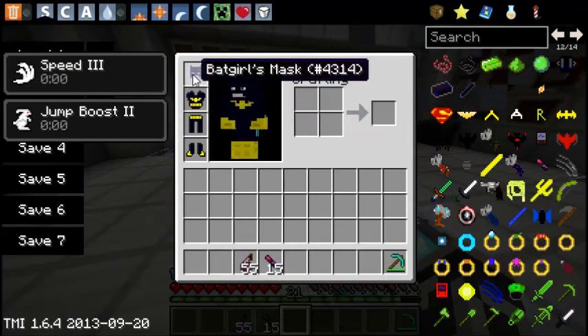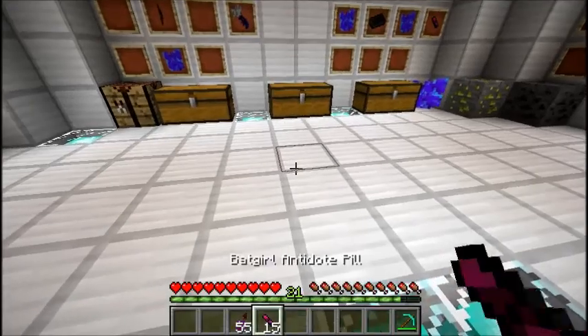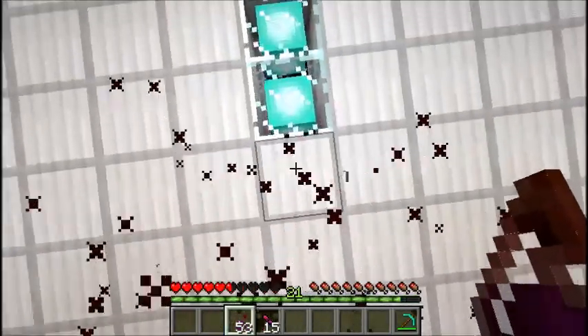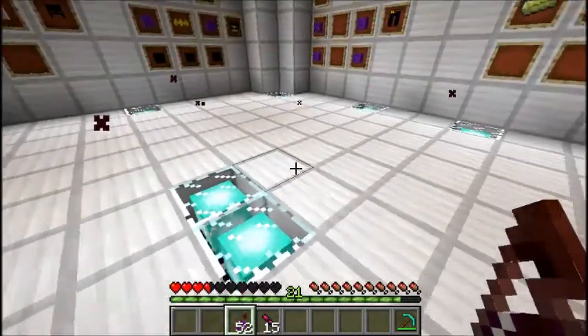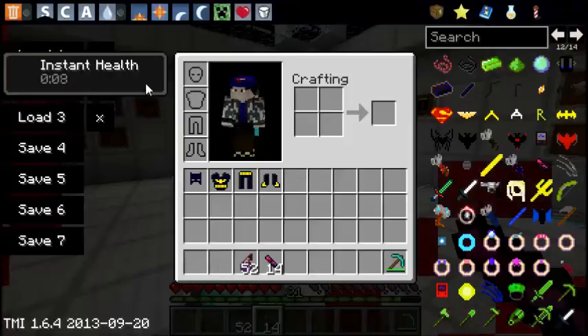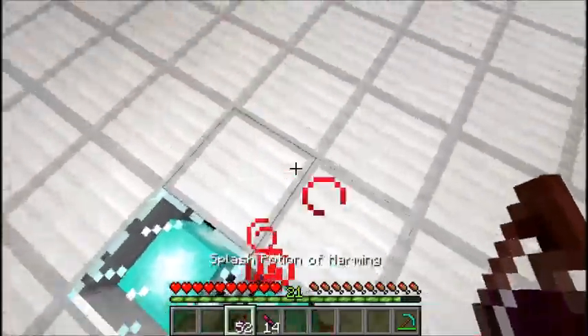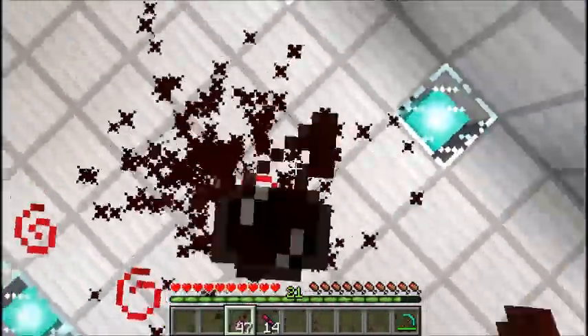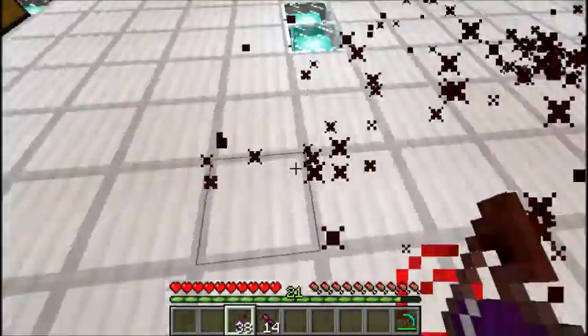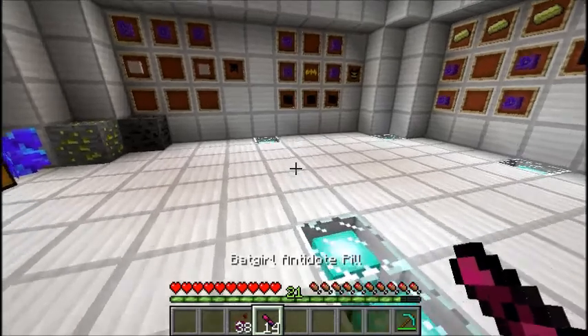Now I'm going to show you the antidote pill. Watch this — I'm going to damage myself a bit. Alright, so I'm on three hearts. Watch this — instant health for ten seconds. Now if I use these I can just spam them and it won't hurt me because of the instant health. That's how overpowered it is.